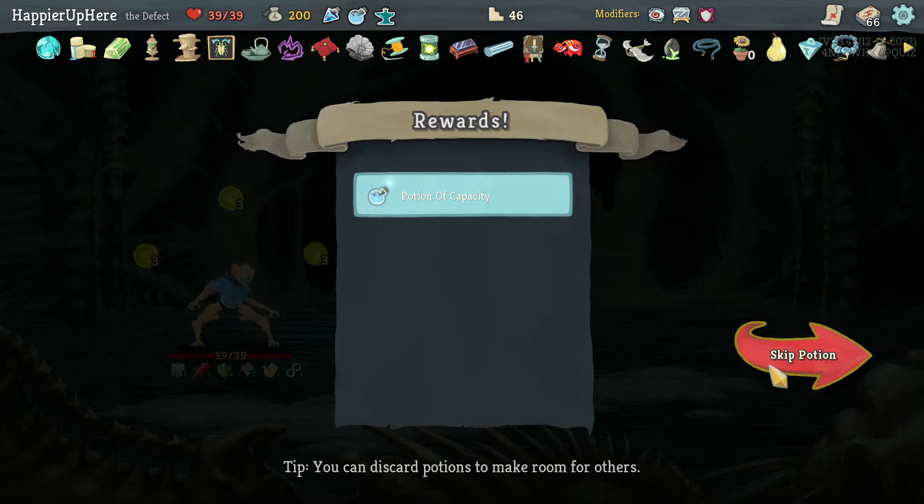Not being attacked again — good. I have lots of energy, so I'll double-play Cool Headed for frost orbs and card draw. Rebound Ball Lightning — no reason to play anything else. 42 damage coming — wait, when did I lose my Buffer? This might be a problem. Cool Headed twice.